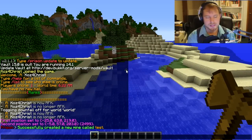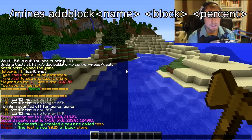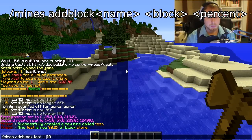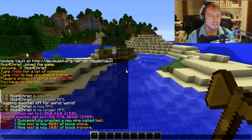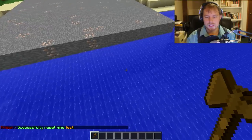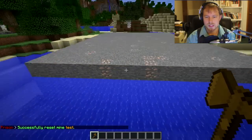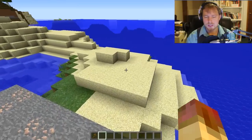Replace 'test' with whatever you want to call your mine. Then run '/mines add block test stone 90' - that last number is the percentage, so 90% stone. Then we add another block: block ID 15 which is iron ore at 10%. Once that's done, run '/mines reset test' and it will fill up our selection randomly with the blocks we've set.